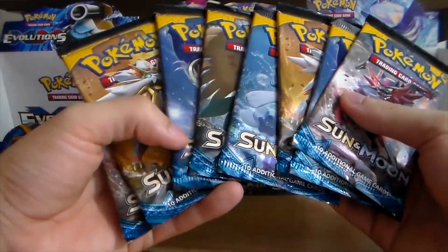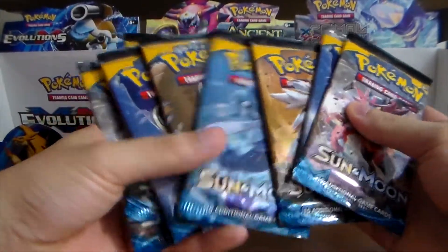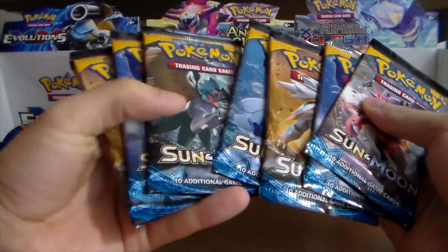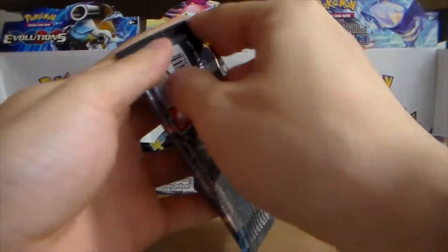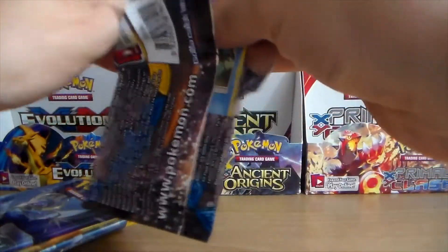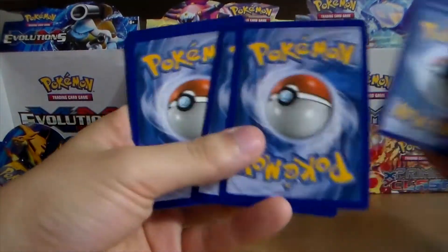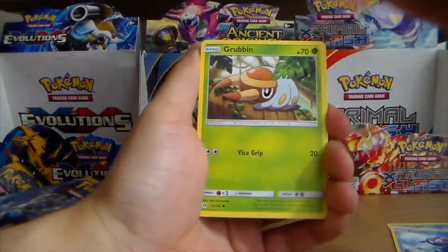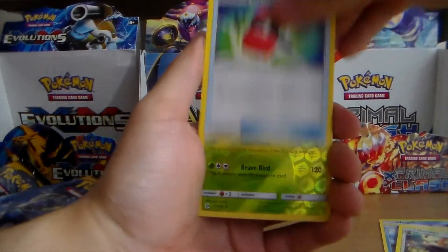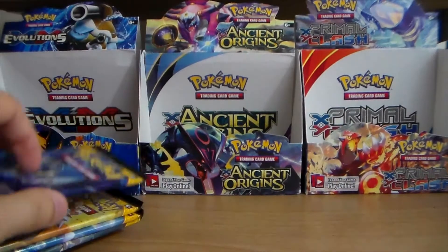It looks like I only got one Primarina pack art, so there must be three of something else. Anyway, let's just jump right in — I've already spent about three minutes explaining the Elite Trainer Box. Pack one: Wingo, Popplio, Growlithe, Grubbin, Zubat, a Lightning Energy, Lili, Herdier, Crushing Hammer, Decidueye — that's a reverse rare — and a Parasect.